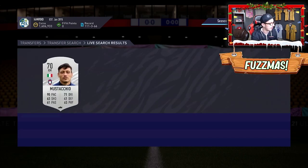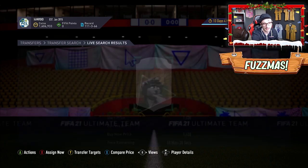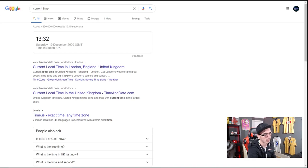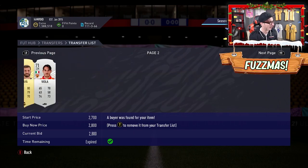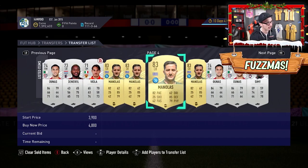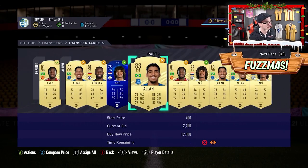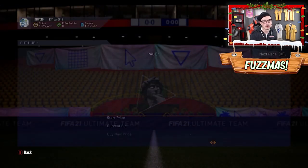A couple more good pickups — both listed on quite hefty undercuts from where they actually are on the market, about 2,400 right now. Looking at a couple thousand coins profit on these. Time check — it is half past one. We're down about 50,000 coins from where we started, however we have all this stuff selling on the transfer pile, which is very decent. We've got quite a bit of profit from a lot of these cards waiting to come in. We've also just got Alan and Fred listed up — Fred will go for 2–3K relatively easily. We continue the grind.